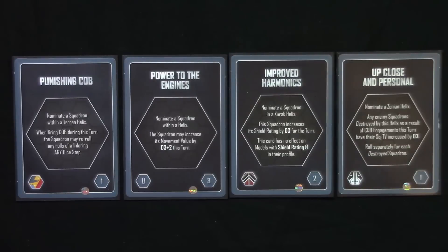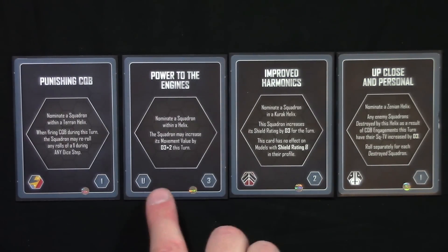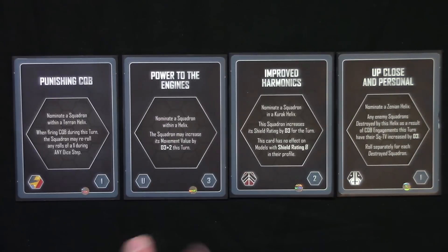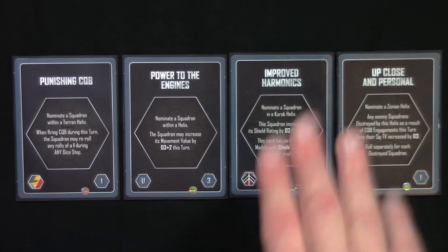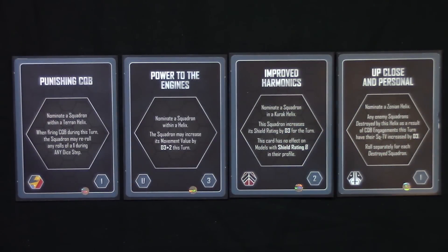Here you can see four different TACs from Planetfall. This one is a Terran TAC. This one is a universal TAC, denoted by the letter U, which means that any faction can use it. This one is a Kurok Alliance TAC, and this one is a Xenian League TAC. That's how TACs work, and later on in this series we'll learn how to use them in a game of Planetfall.